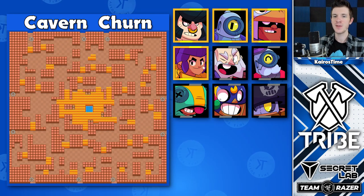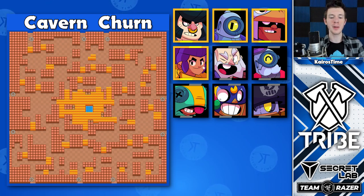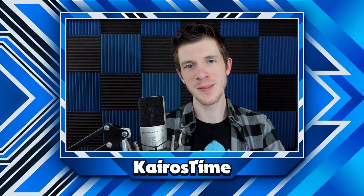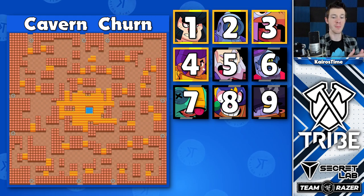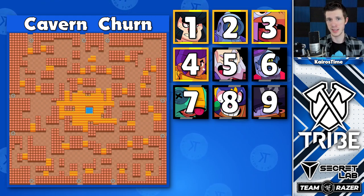Brawlers with gold frames had at least 50% of the pros agreeing on their competitiveness, while brawlers with black frames had at least 25% agreeance. I also listed the brawlers in order from the most confident to the least confident on how good the brawler is for that specific map.